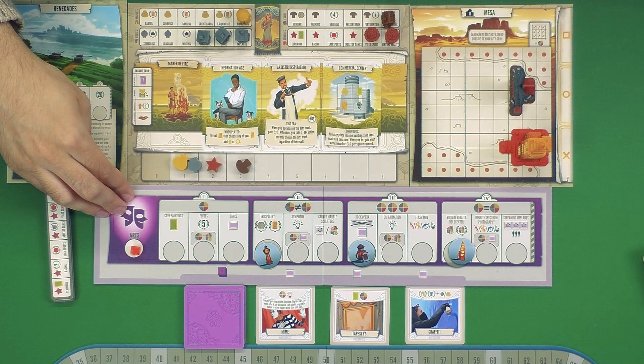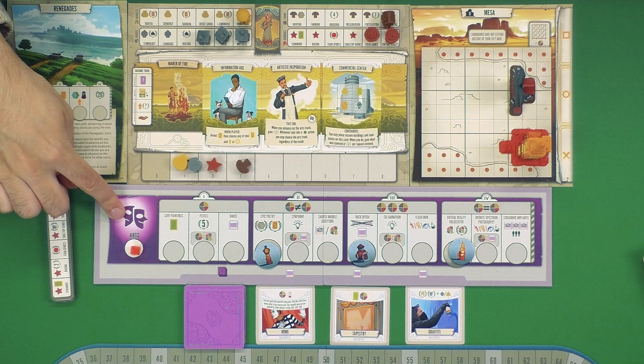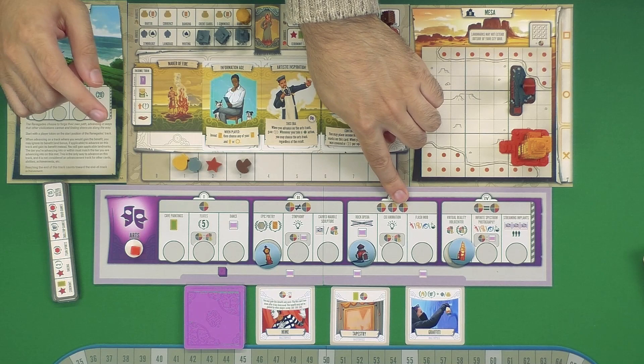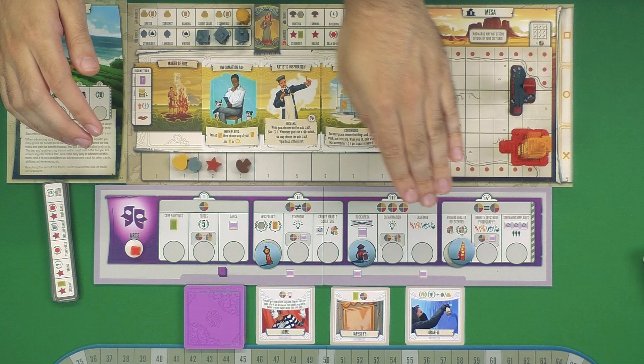To begin, you will notice that there is now a fifth track. In the original game, there were four different tracks you could expand on. Now they have a separate board just for the Arts track, which has its own set of bonuses, benefits, and thematic namings as you progress from cave painting all the way up to flash mobs, and finally streaming implants in people's brains.